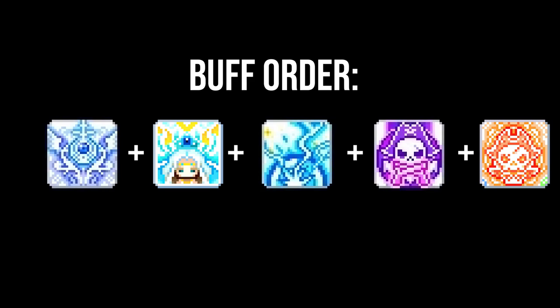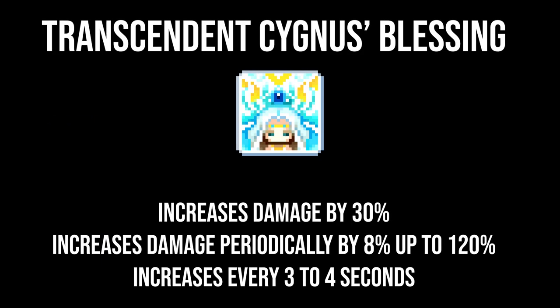For those uninformed, I feel I should go over Cygnus' Blessing. Cygnus' Blessing is essentially a scuffed Infinity. At level 30, with the Transcendent version available at level 245 and higher on Cygnus Knights, it immediately grants 30% damage and over the course of the duration ramps up to 120% damage when fully charged. From brief testing, it seems to increase the buff by 8% damage every 3–4 seconds on average.